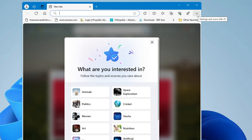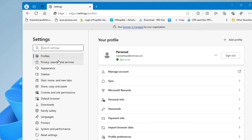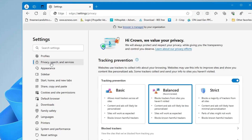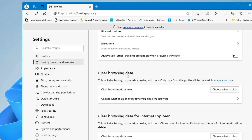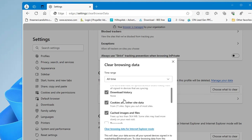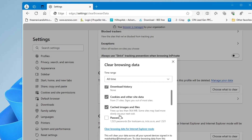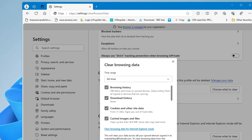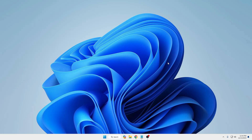Now go to Microsoft Edge. Click the three-dot menu at the top right, click Settings, then from the left-hand menu click Privacy, Search and Services. Scroll down and click Clear Browsing Data, then Choose What to Clear. Set the time range to All Time, uncheck Password and Autofill Form Data, check all other options, and click Clear Now.